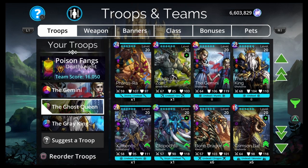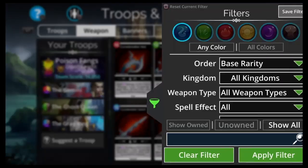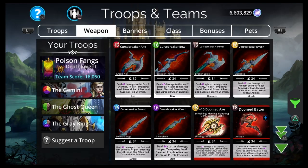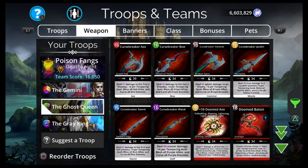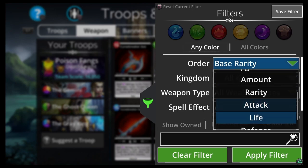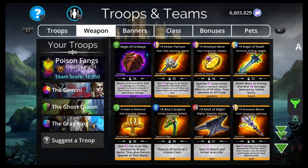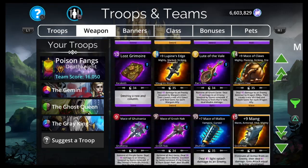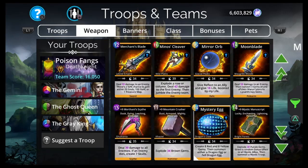We need a big time mana generation. We have two brown troops — we could use the Mountain Crusher, Reflection of Good, or Essence of Evil. I think I'm going to go with Mountain Crusher. I really just want to see your teams. If one of y'all comes up with a really, really good team, I'd be interested in that. This is just my first thought.